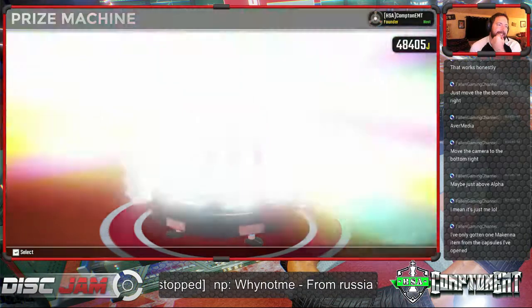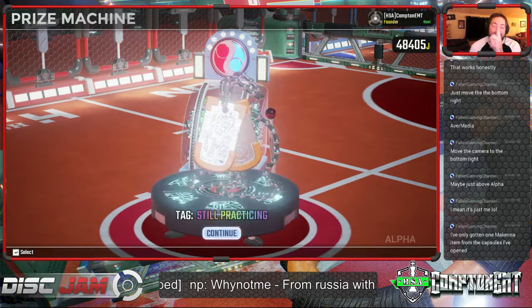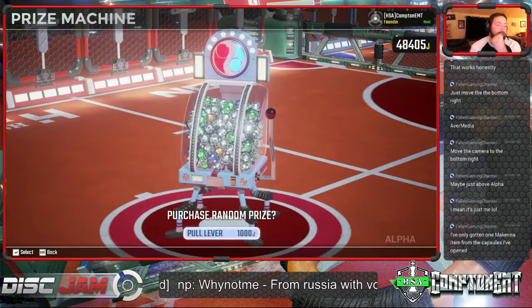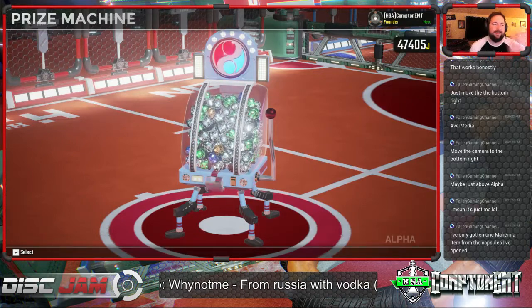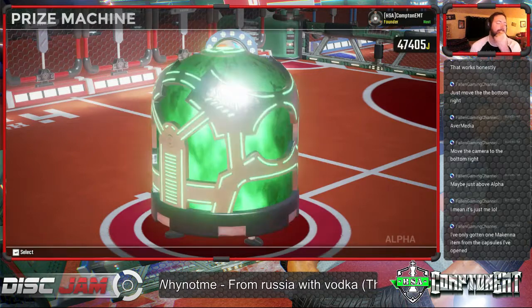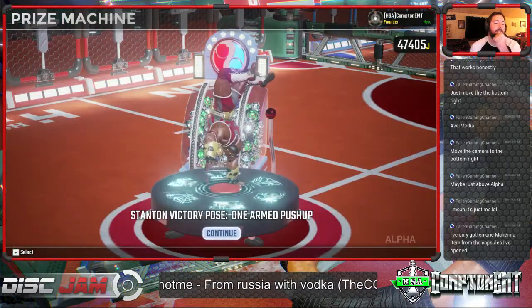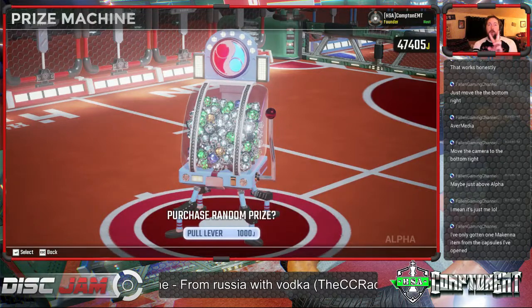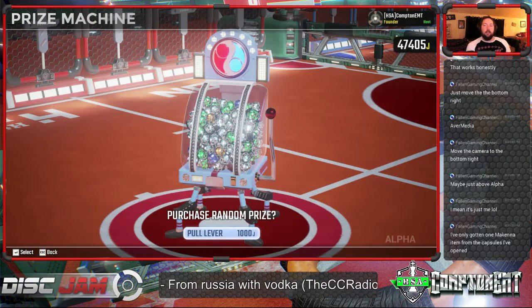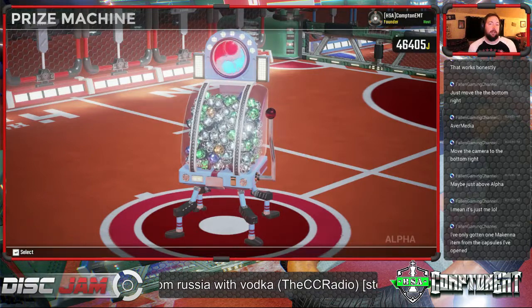Silver - got a tag. Still practicing. I like it, I might use it. She should always still be practicing, right? That's just how it should work. We got a green - handstand, or one-arm push-up. Nice. Finally, another new thing. We got two new things in a row. We're on a roll, guys. This is a new world record - new things from capsules.